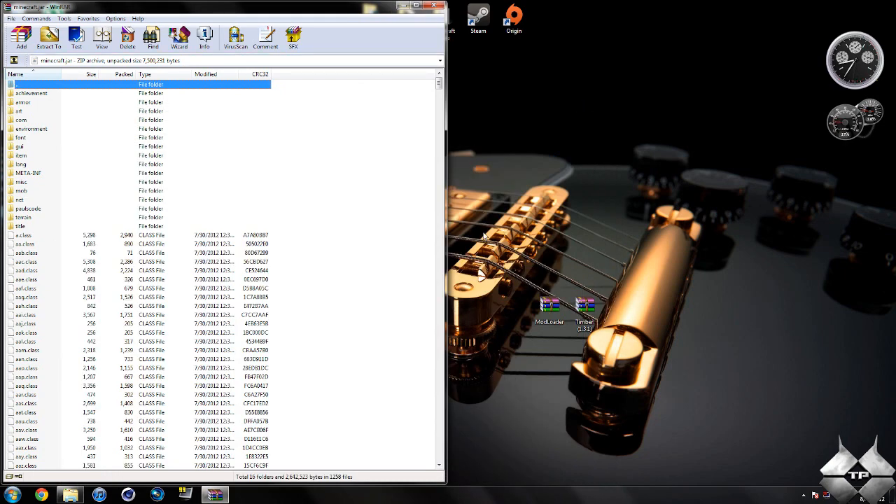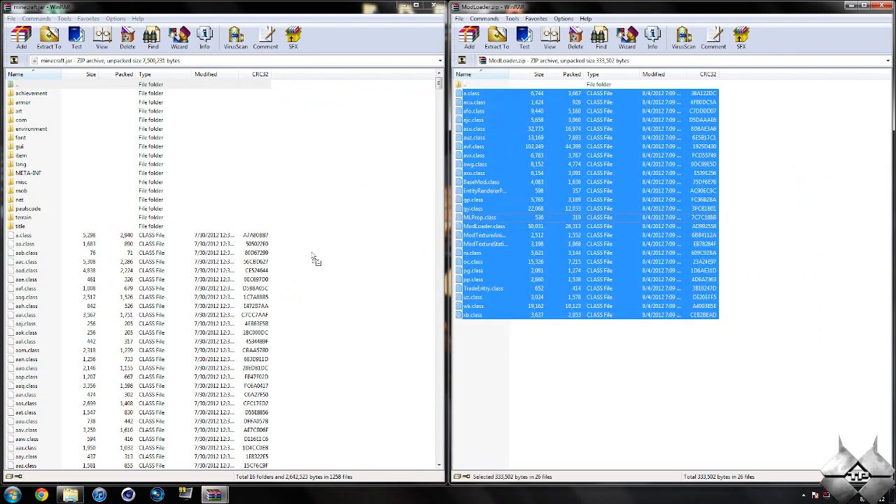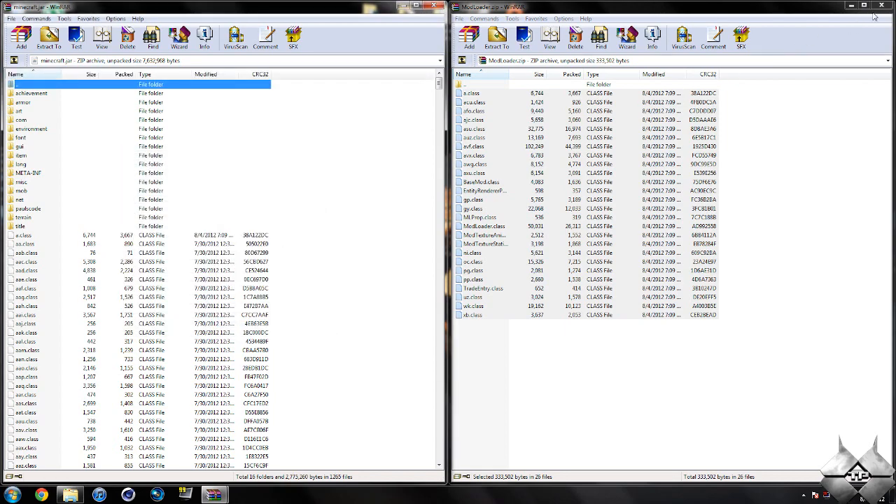So, once you have your Minecraft jar open, go ahead and open up Modloader. Highlight all the class files, then drag them into your Minecraft jar and hit OK. Go ahead and close Modloader.